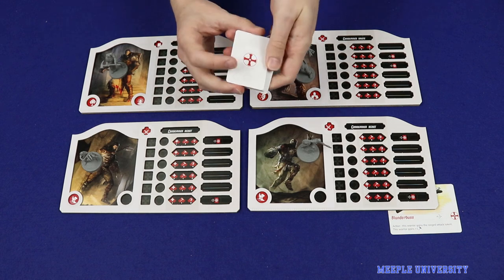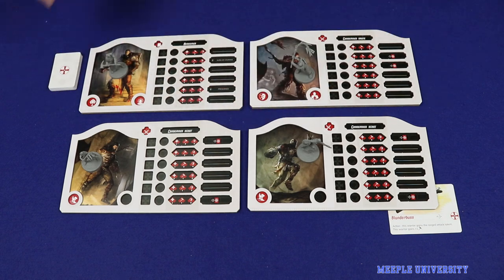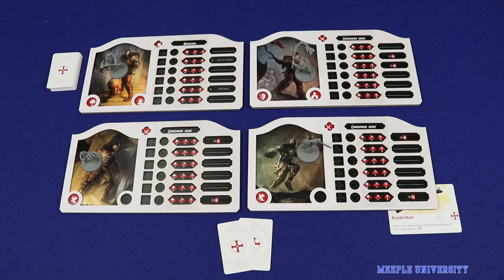The human player shuffles up the instinct cards, which are shown in white, and keeps them nearby. If the scenario calls for the player to start with instinct cards, these go into the player's hand. At this point they're not associated with any specific character. Finally, the player takes the white activation dice.